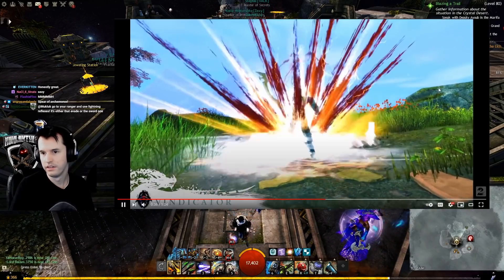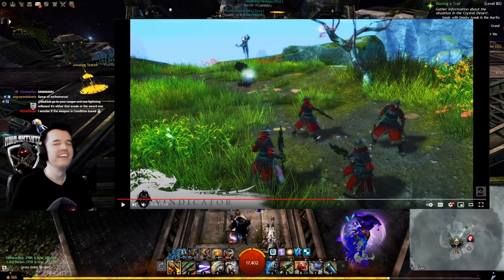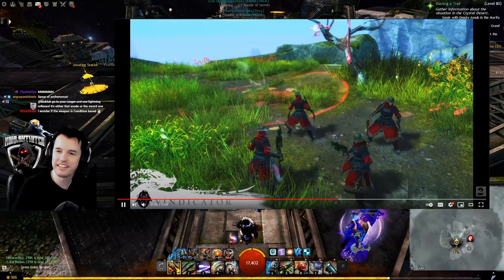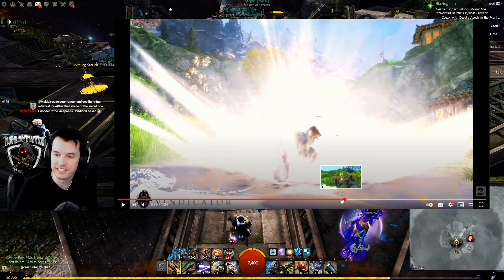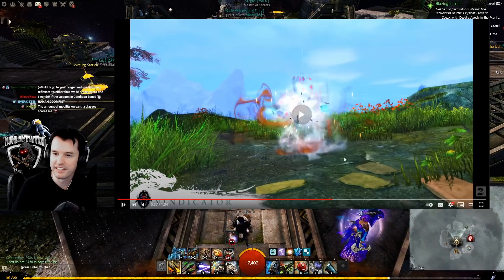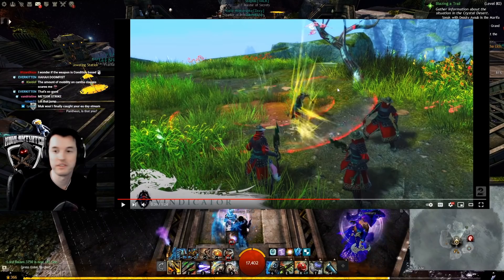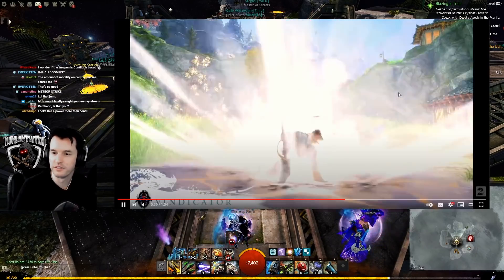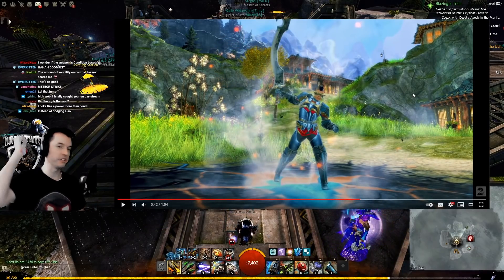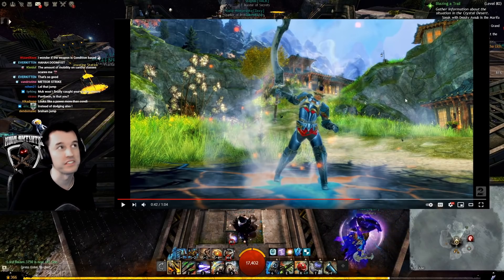Then we've got the Doomfist. This looks like Doomfist from Overwatch — his elite skill is he leaps into the air and you become a red circle and can move around, and then crashes down on the enemy. Another possibility for the elite: if the thing where he points and summons the ghost with the spear is not the elite skill, I'm guessing this Doomfist jump is the elite skill.